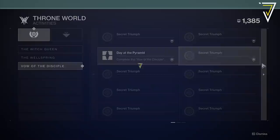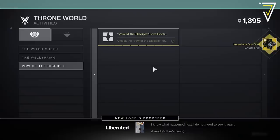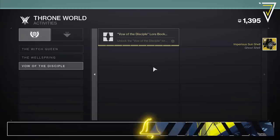What's up guys, Jarve here back today jumping into Destiny 2. In today's video I'm going to show you how you can get your hands on the Imperious Sun exotic ghost shell — this is the brand new exotic ghost shell for the Vow of the Disciple raid.